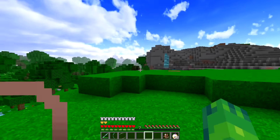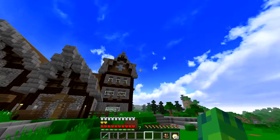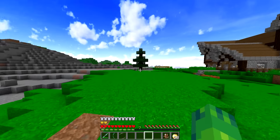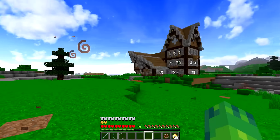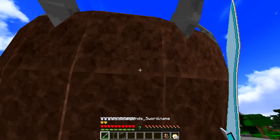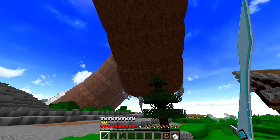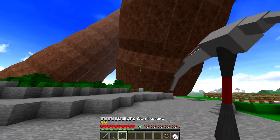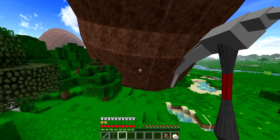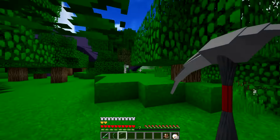He doesn't actually destroy any blocks, so luckily my house isn't gone. But that is the scariest thing I've ever seen in Minecraft. I'm gonna spawn in one more right on my house and see what happens. There's two — are they gonna fight each other? Can I fight it? Can I throw a scythe at it? I took a little bit of damage there from the tail. How do I even kill it? Here it comes!